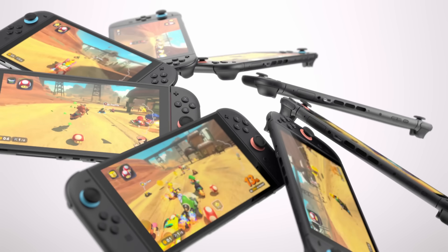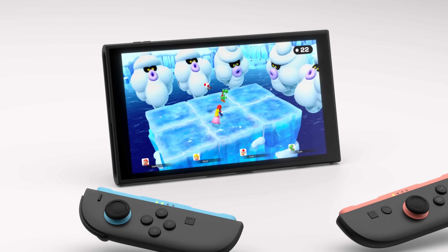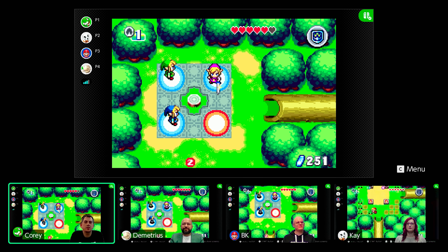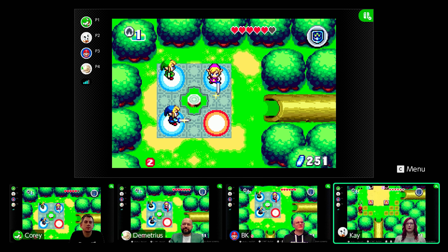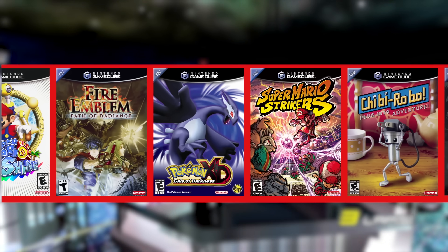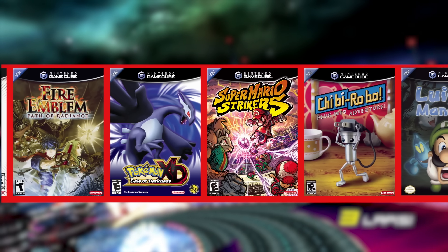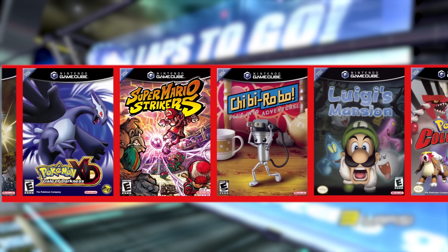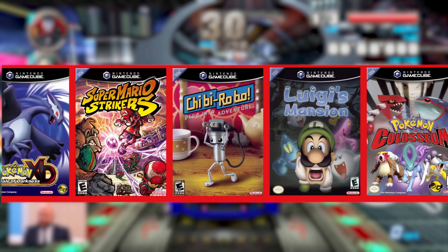Still, we got there in the end. As long overdue as it is, it's great to see these GameCube releases making a return. There's much more to see from the GameCube's catalogue on Nintendo Switch 2 beyond this initial smattering of games in the Direct, and we'll be sure to report back on each. The list includes Fire Emblem: Path of Radiance, Super Mario Sunshine, Mario Strikers, and Luigi's Mansion — some of which are rather rare these days in their original physical form.